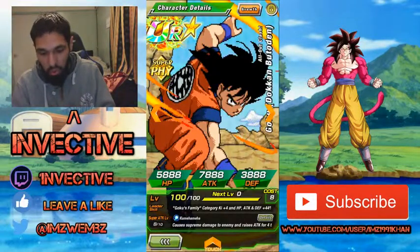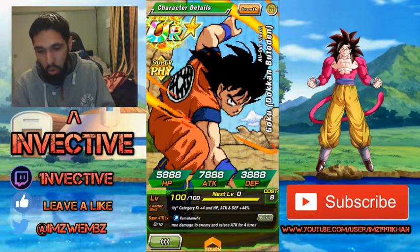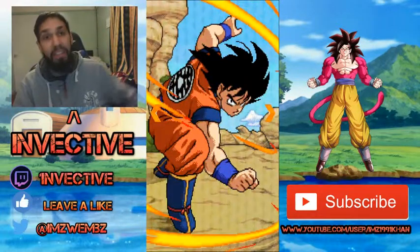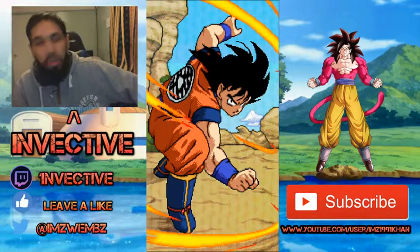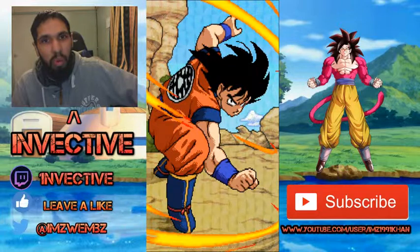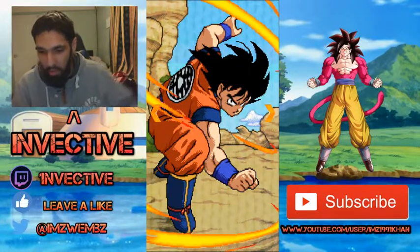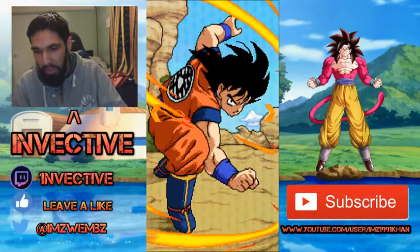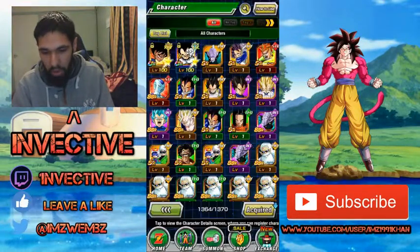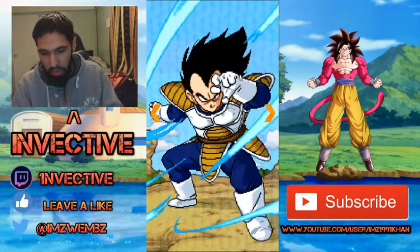These are the brand new two units - we've got Goku from the battle against Vegeta with that old school stance, but it's in 8-bit. If any of you played the old school Pokemon Leaf Green, Fire Red, or the old school Dragon Ball games on the Game Boy Advance, you'd remember this artwork and style. It's a very pixelated, very cool little scheme. You've got the Goku and you've got the Vegeta.